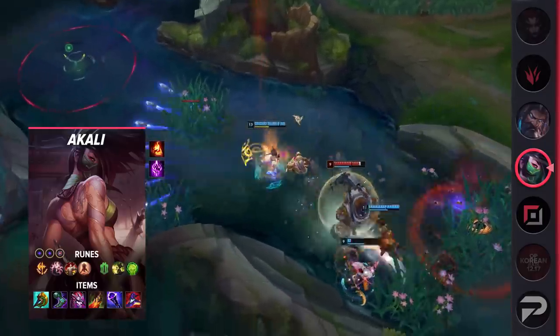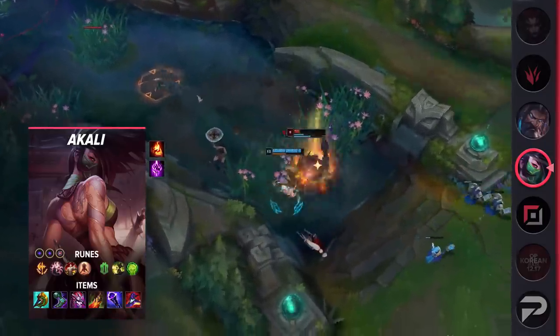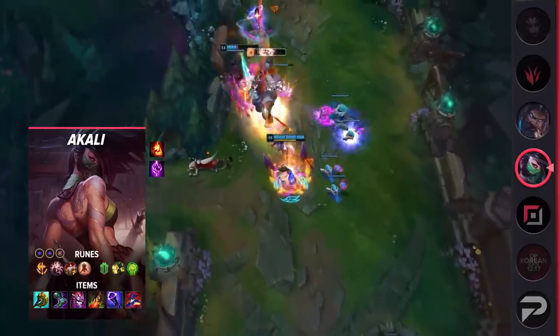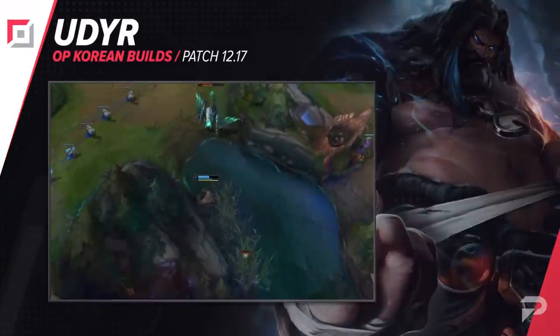For items, build Divine Sunderer, Sorcerer's Shoes, Demonic Embrace, Death's Dance, Void Staff, and Rabadon's Deathcap. Demonic Embrace, Death's Dance, and Divine Sunderer provide you with plenty of defensive stats to deal with both AD and AP threats on the enemy team. This build is definitely not lacking in damage — you still have enough to blow up squishies.